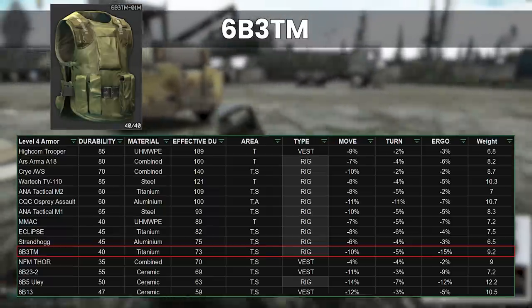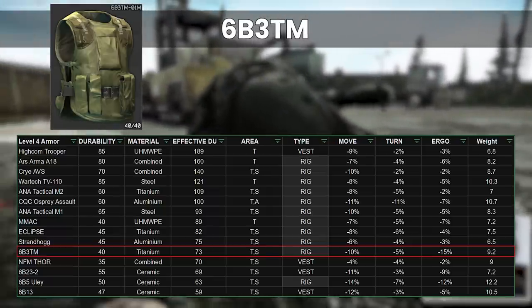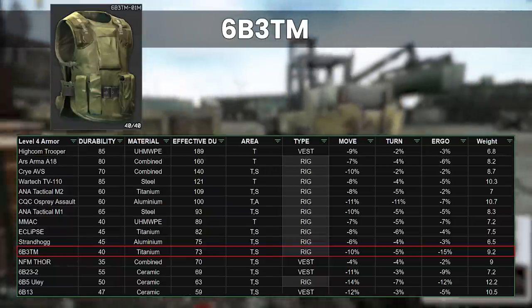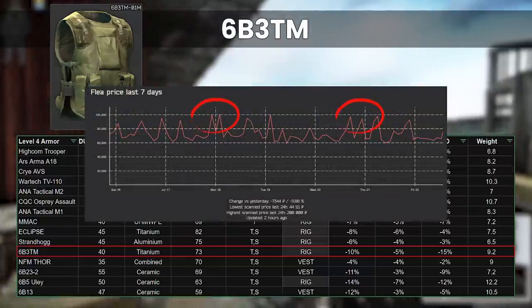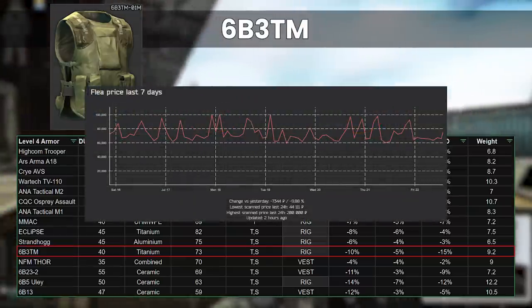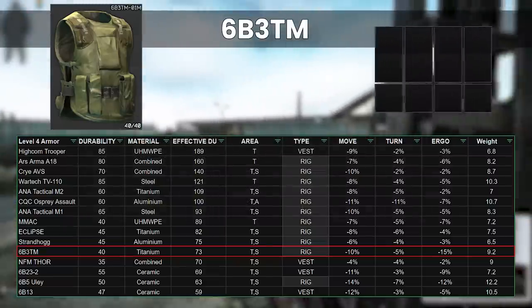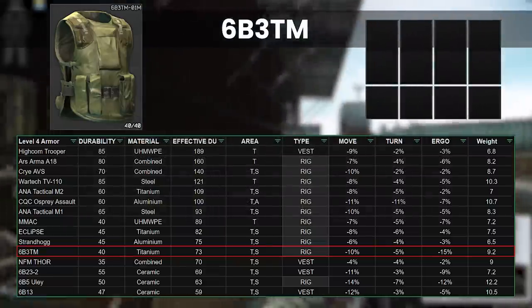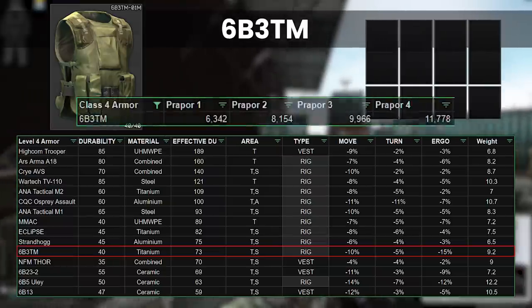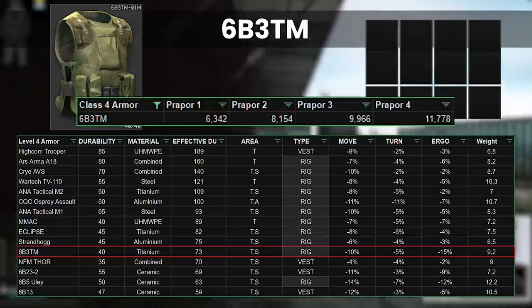You can buy the armour on the flea as well — normally it's too expensive but sometimes you can pick up a bargain. Also be aware that Ragman does sell out of this rig in peak hours. It's not instant but it can cause the flea to spike in price for an hour or so before he restocks. The rat rig's internal size is pretty small but good enough for budget runs when you aren't taking too much anyway. Its repair rate is only average with titanium but the insurance cost is really really low, the cheapest of all the armours in class 4.